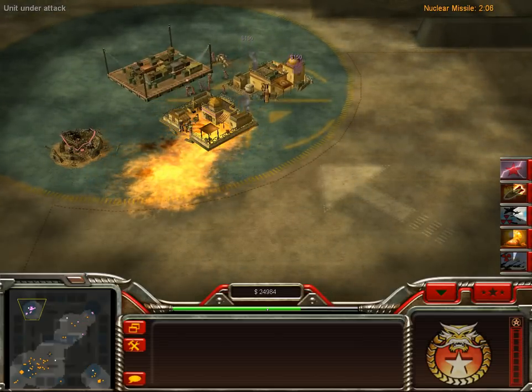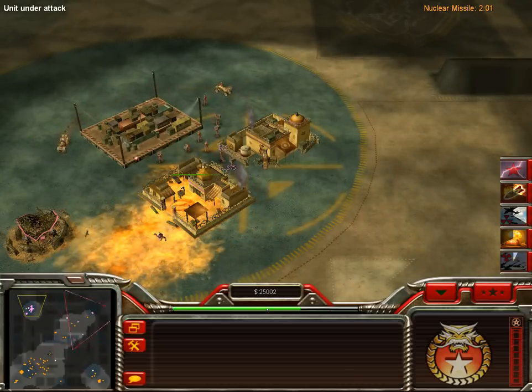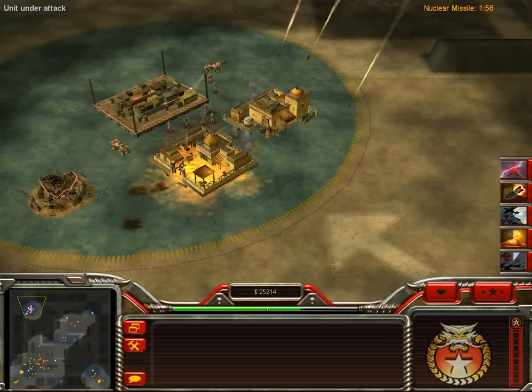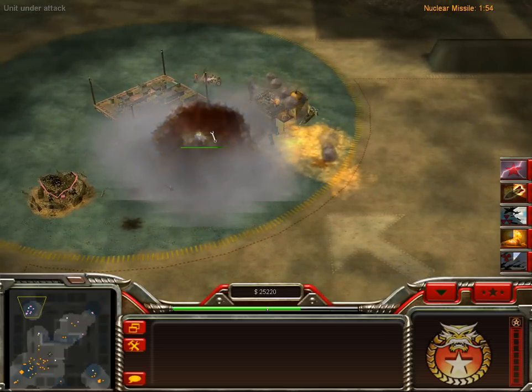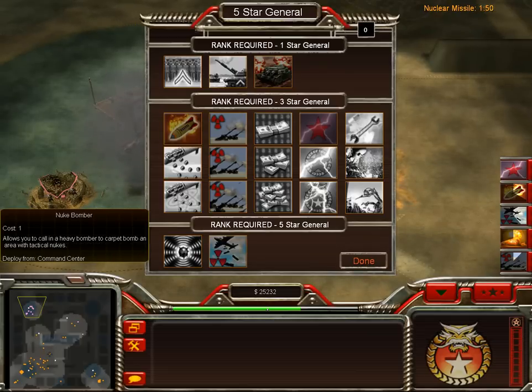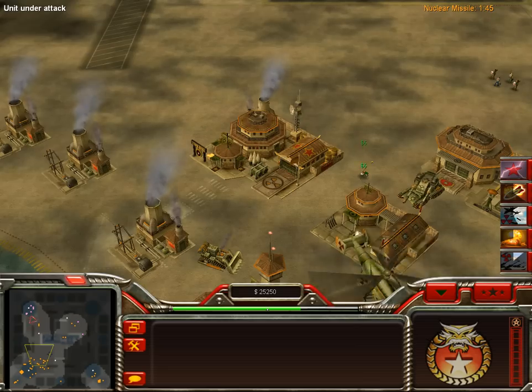Artillery Barrage was always my favorite for China. In regular Generals it's probably one of the best upgrades you could get. The five-star upgrades are always the best — EMP Poles and Nuke Bomber. Nuke Bomber is just a little bit better, Carpet Bomber it looks like.